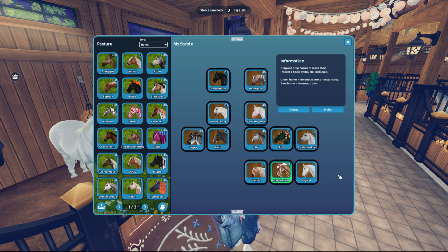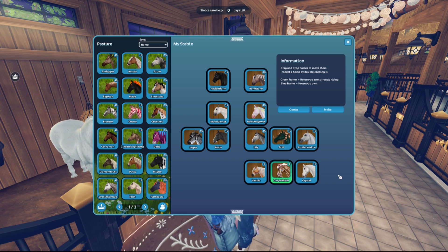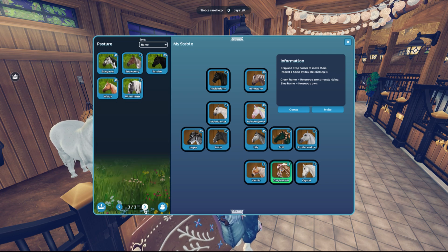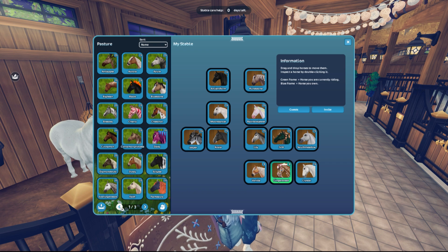Okay guys, we're back. That was a little tiny intermission. So here we got some of the horses that are already out in my stables, and some of them are in the pasture. I have three pages of them in the pasture, so pick whichever horse you want to ride first.